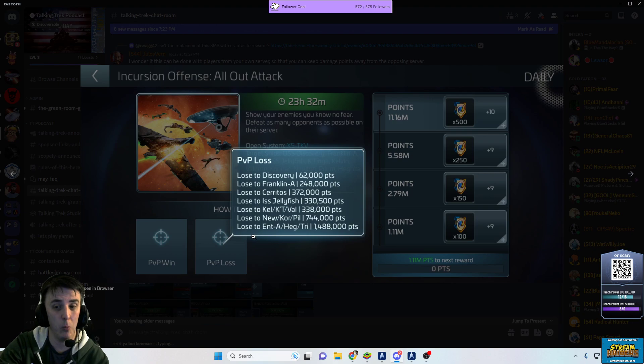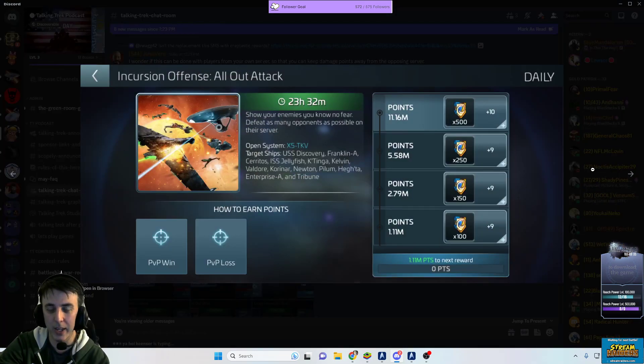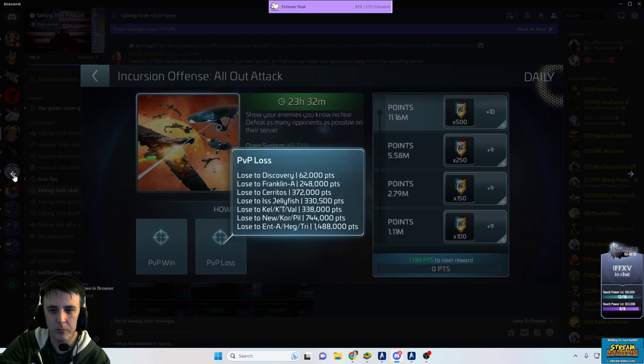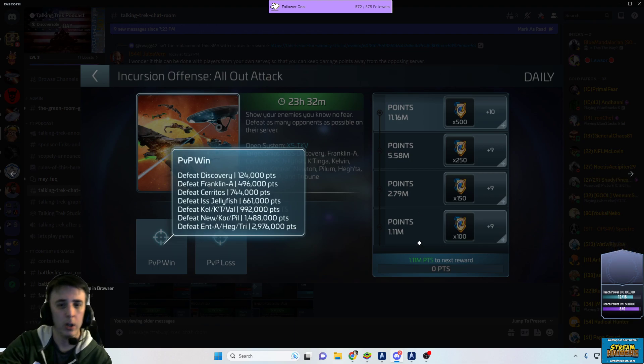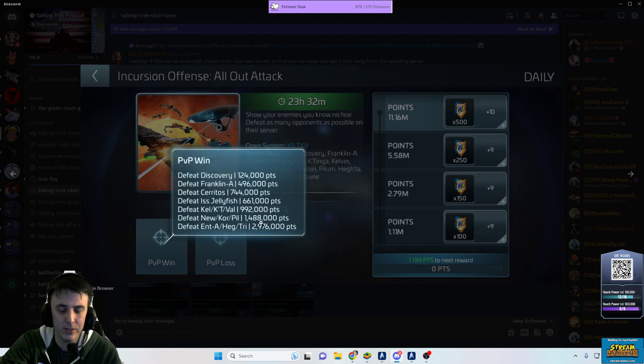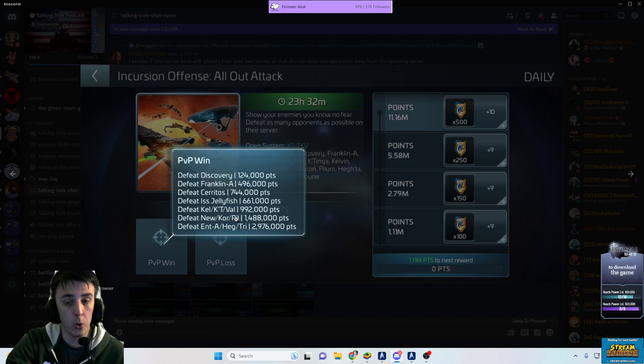If you lose, based on what you die against, you get about half the points. So if you're the winner you get all the points; if you lose the fight, you still get half. It might actually be worth it to try to punch up. If you try to fight a Tribune and lose, you get nearly 1.5 million points, which is the same as beating a Coronar or a Pilum.